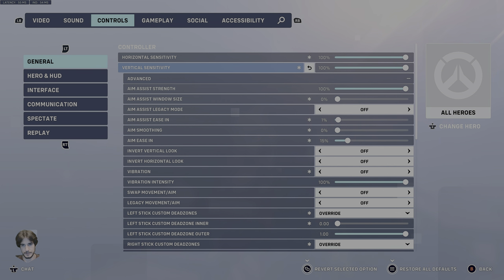Horizontal and vertical sensitivity should both be maxed out at 100%. This is going to be controllable with the combination of the other settings that I'm going to show you. But if you're not playing at 100%, you're really going to put yourself at a disadvantage. There are so many tech movements, even just being able to 180 faster, that you just need 100%.